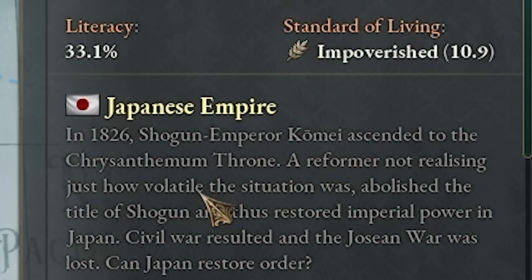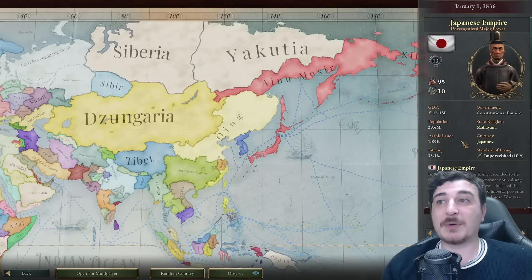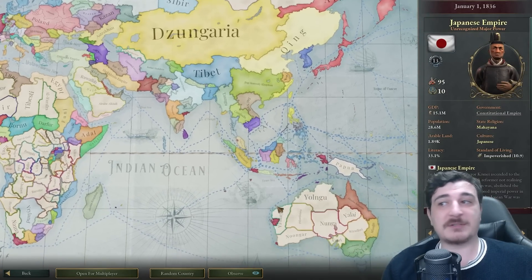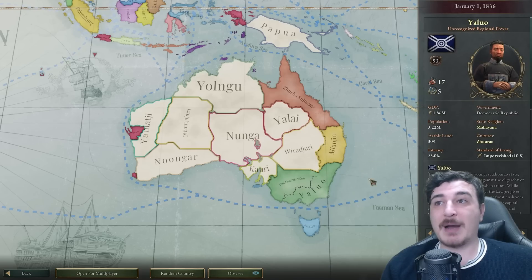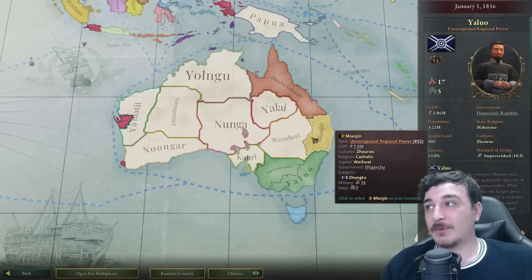Shogun Emperor Komei ascended to the Chrysanthemum throne — so we have a Shogun Emperor. They just merged the two together. And Australia was apparently colonized by the Chinese — well, most of it.